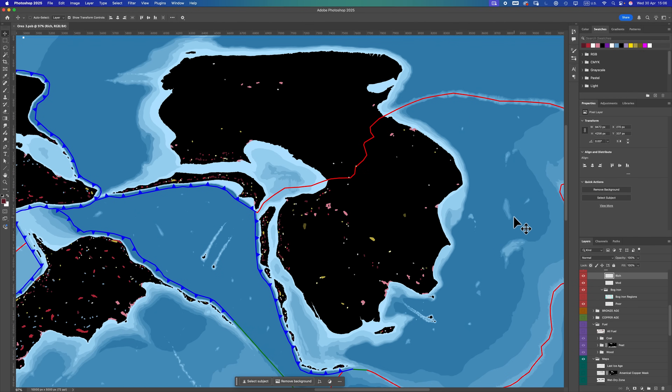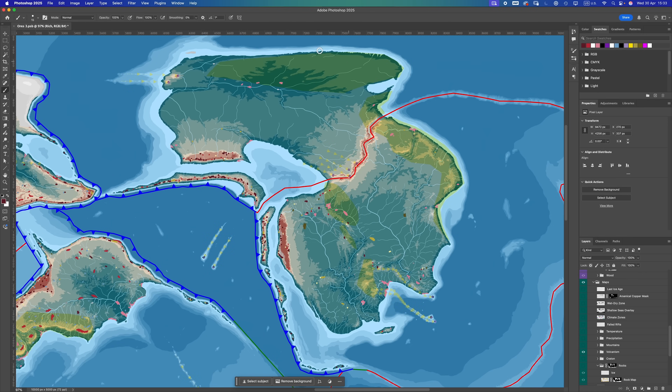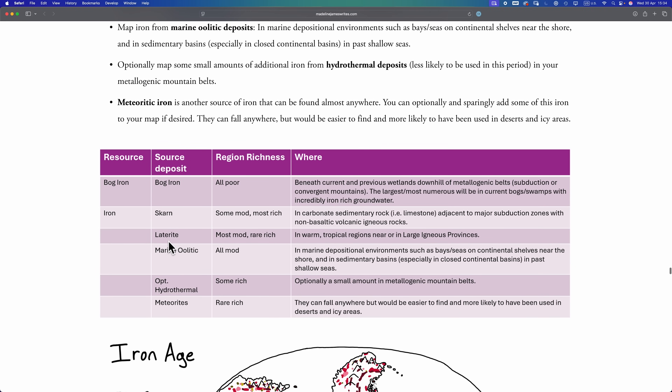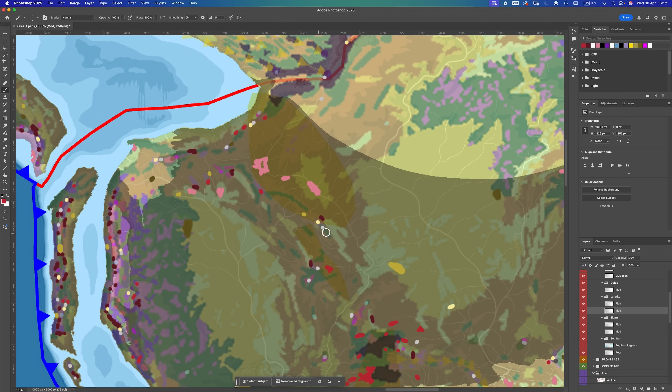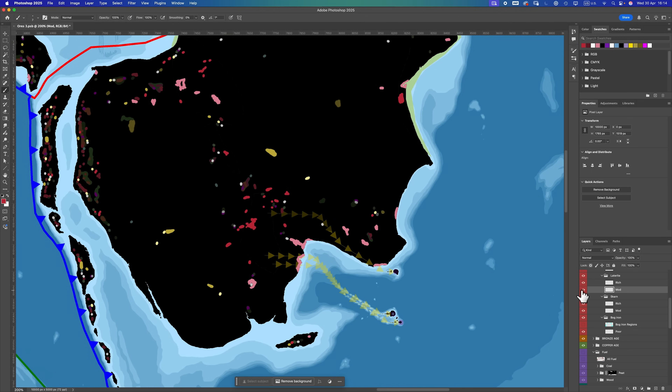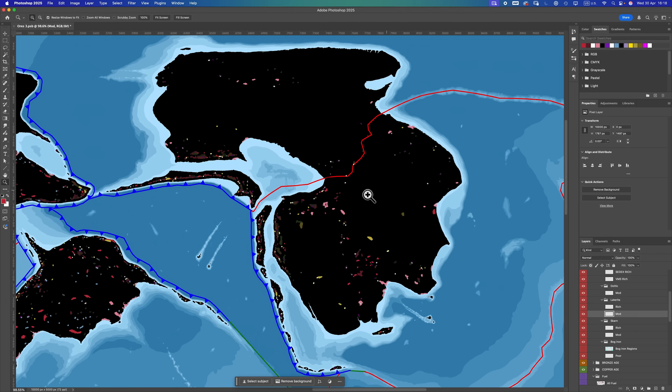For richness: some moderate, most rich. Let's sketch down some skarns. Skarns done. Next: iron-rich laterites. These go around our large igneous provinces — the yellow areas — if and only if those provinces fall within the wet-dry zone. That zone marks out subtropical to tropical regions undergoing alternating wet and dry periods. If a large igneous province is in that zone, it gets iron-rich laterites. Richness: most moderate, rarely rich. Laterites done.